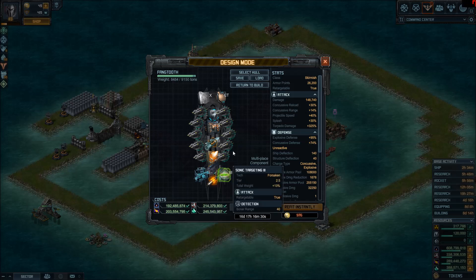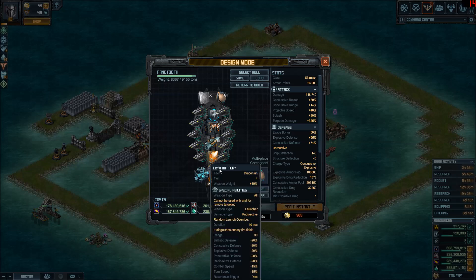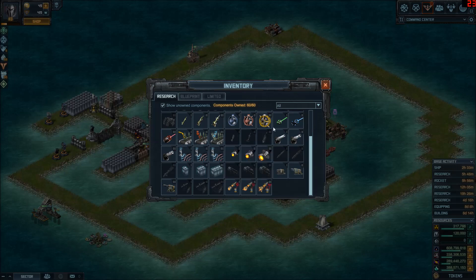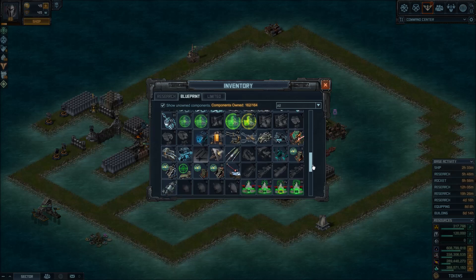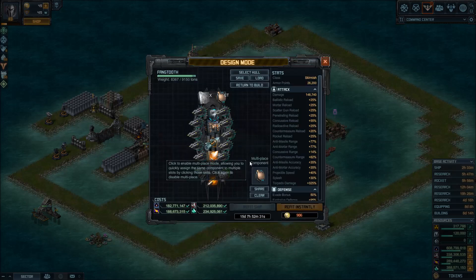Depending on the specials you use, it's going to be a 14 to 16 day build — by now it should be mostly built, so it's just adjustments. That's what I'm going with, plus the flagship. I don't think I'll have the flagship finished for raid time, but it'll at least be able to stay with the pack and do some damage. That's take three on the Fangtooth build. The final fleet: CML on most ships, guidance scrambler and sonic targeting on one or two, and cryo battery on one. Take care everyone, see you next time.